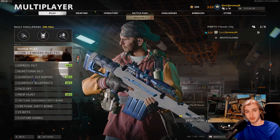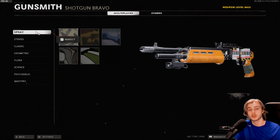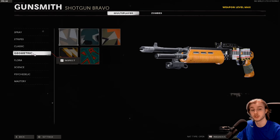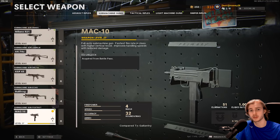But today we're doing our road to dark matter, and our last top comment was from Edwin — he wants us to do the Gallo, so that's what we're doing today. Here's the camo progress we have on our Gallo already: spray is done, stripes is done, classic is done, geometrics done, we're only 15 away for flora, we need about 23 more point blank kills for science, and psychedelics is done.